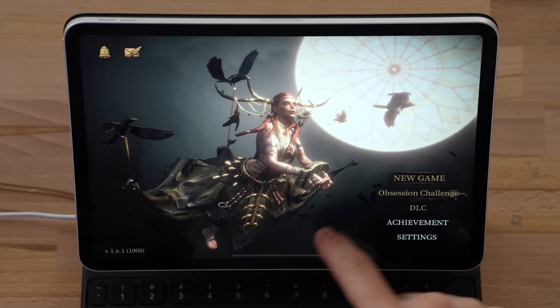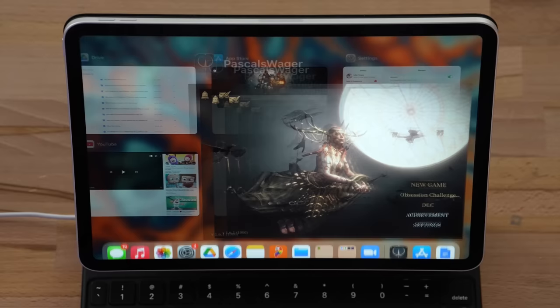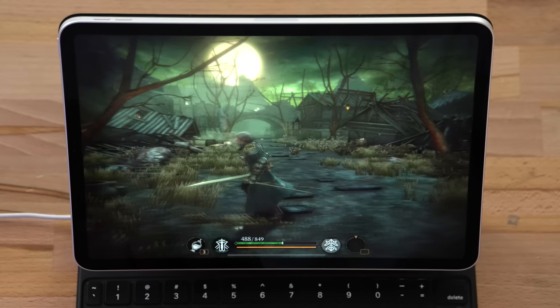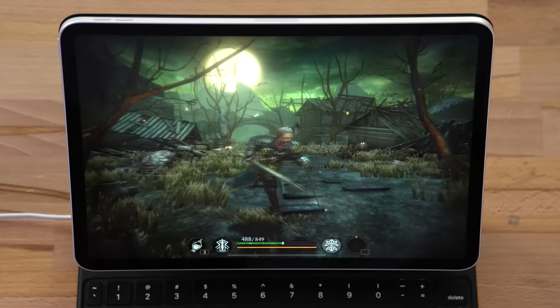Let's dig right into this. We're going to start by going into the Bluetooth settings and setting up the MX Master mouse — definitely not the most optimal mouse, but hey, this is what we got. All right, we're connected, as you can see in the OS the mouse is working. Let's switch over to Pascal's Wager — go to Settings, Controls, Keyboard and Mouse — and look at that, sweet! This is working. Now we're in-game and the keyboard is working, let's test the mouse.